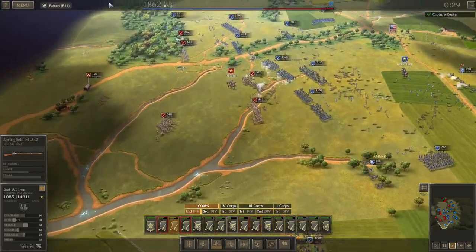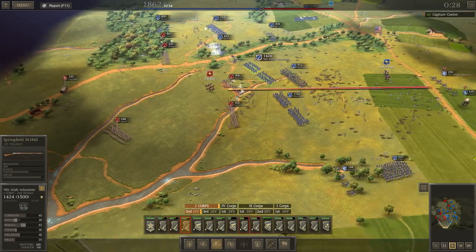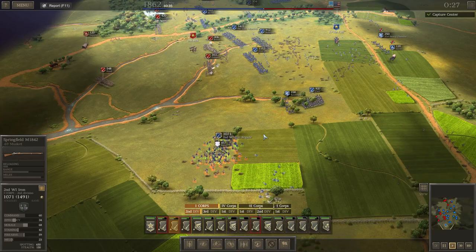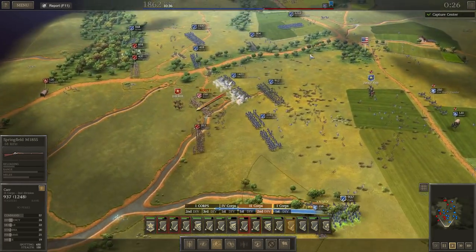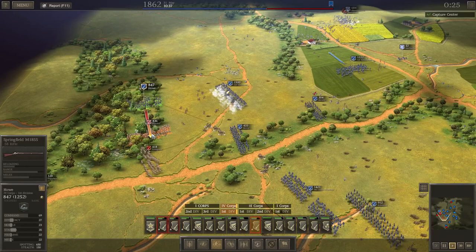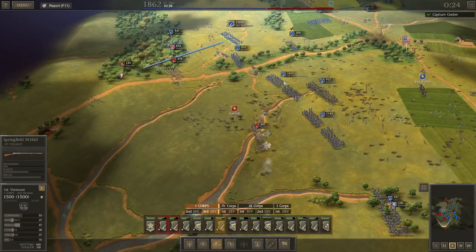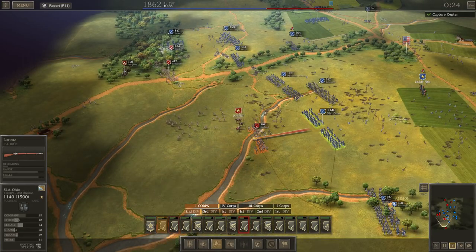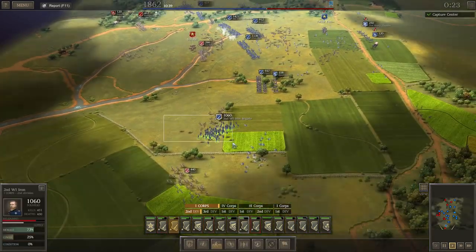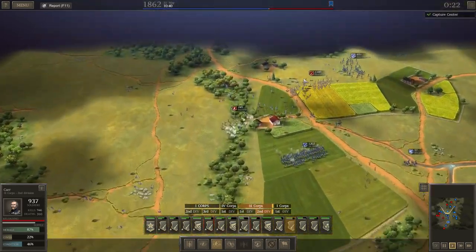I'm pretty sure the Springfield M1-842s are the good ones — the upgraded version. We do manage to route them, but that's perfect and now we just continue on our push. This seems like it's going to be a fairly good victory. Apart from this right flank, I think we're going to pretty much completely annihilate them. Keep on pushing into the woods now — now they're routed it's the perfect time to advance into the woods. We're routing a lot of their soldiers. Continue just to shoot them as they run away from the field.